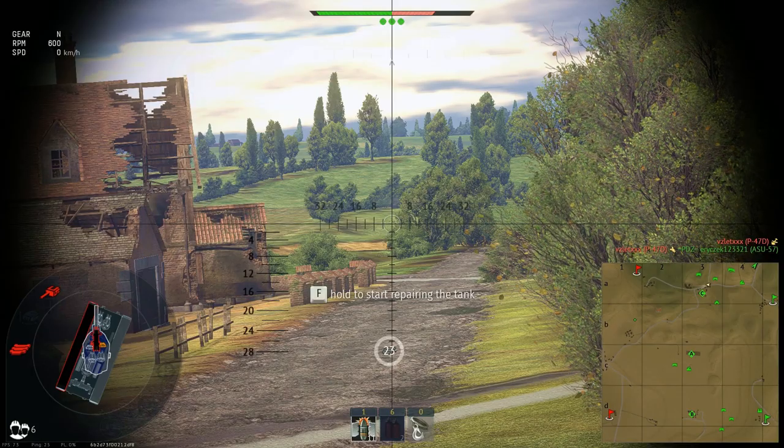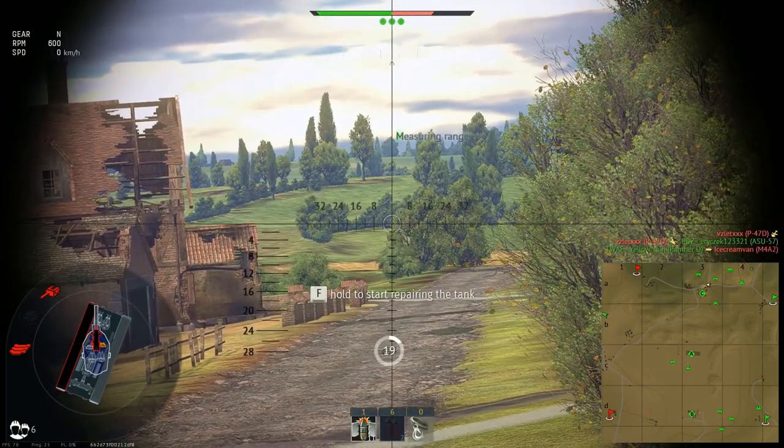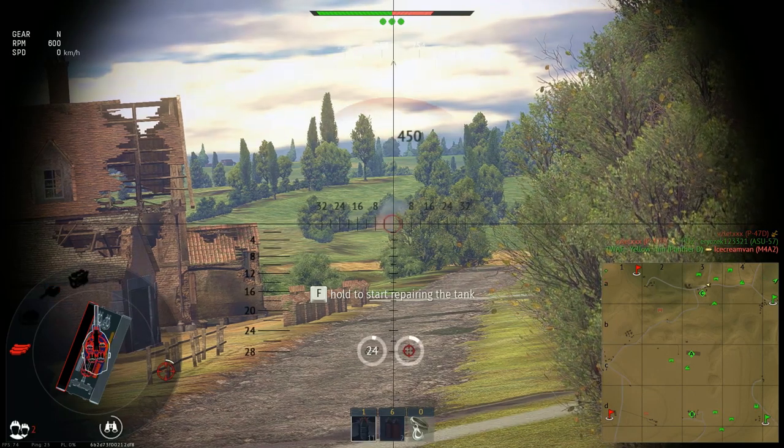Additionally, heavy tanks cost more spawn points to begin with and are slower, so if you plan to get into a plane as soon as possible, this method might not be for you.